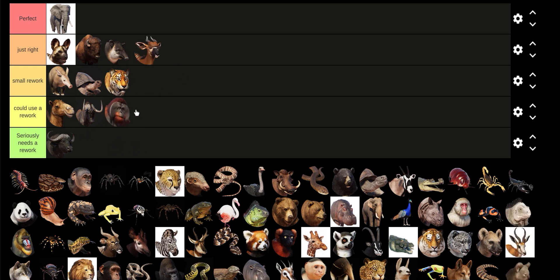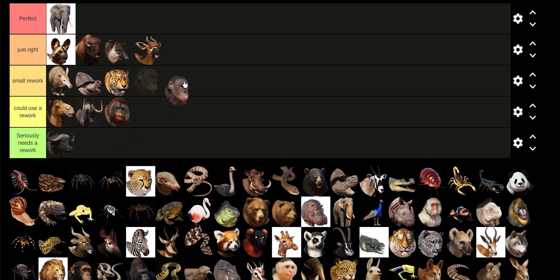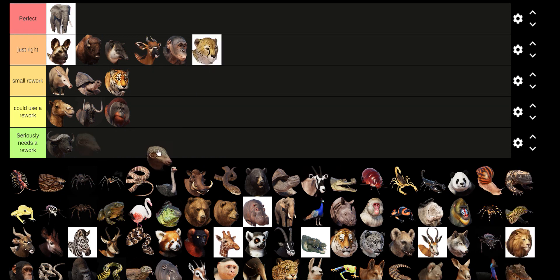Orangutan could use a rework — not because it looks bad, but it needs brachiation like the Siamangs and the Gibbons. The Bonobo is good; even though I haven't used it much, I prefer the Chimp. Cheetah's fine. Pangolin — I guess small rework; I'm not really a Pangolin fan.